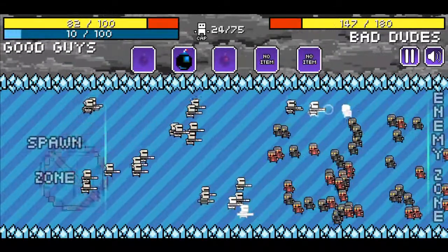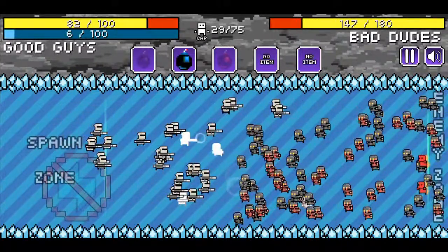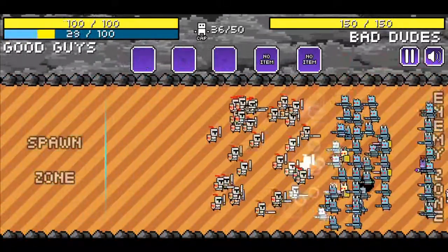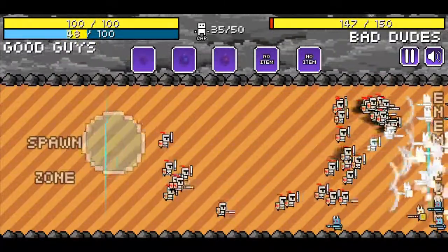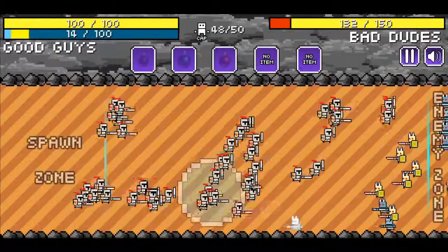In fights you recruit them on your side and you have to get them on the other side to destroy the enemies. It's not so easy to kill them, so the best way to defeat them is to push them to the other side. The more guys that push, the more power they have.